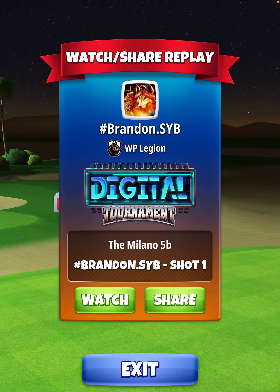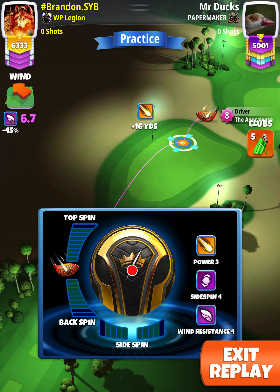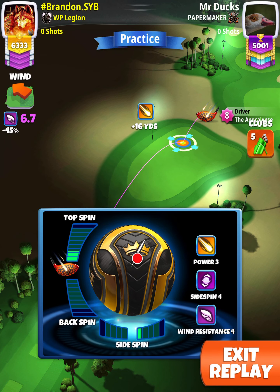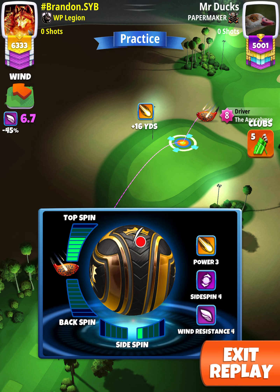Hey, what's going on everybody — this is hole number 18 of the digital tournament expert division opening round. For our tee shot we want to use an APOC level 4 and above and either a Kingmaker or Kingslayer ball. We're going to apply 5.8 topspin with one right spin.